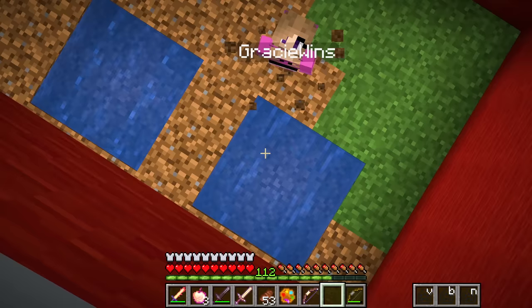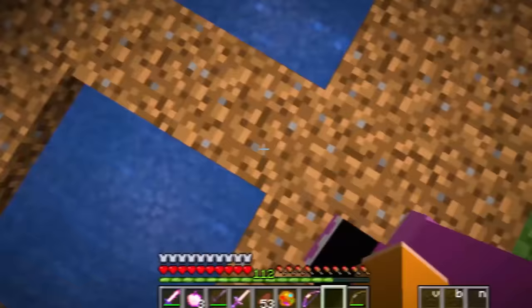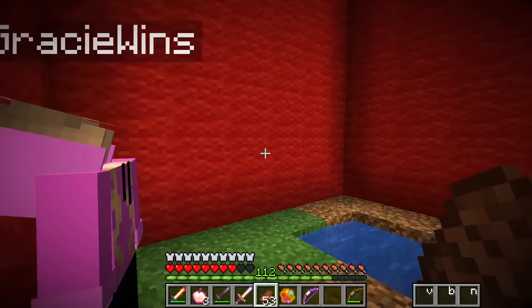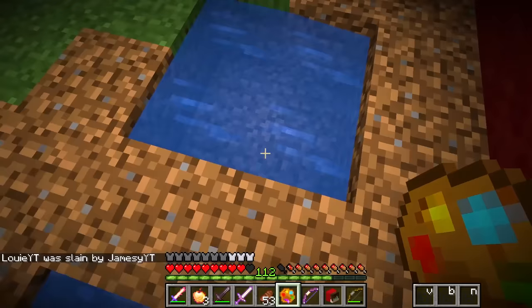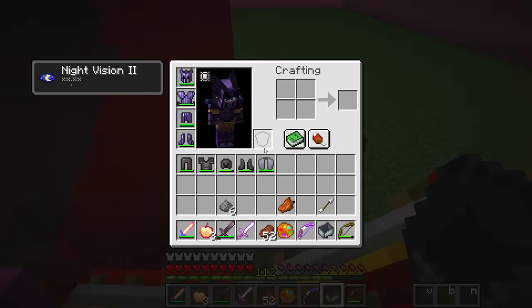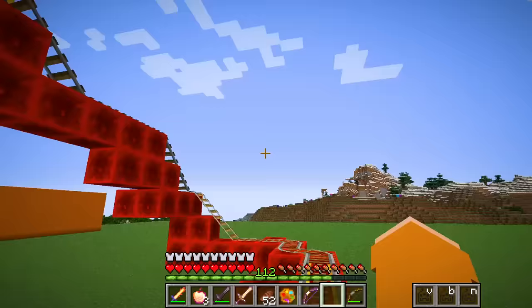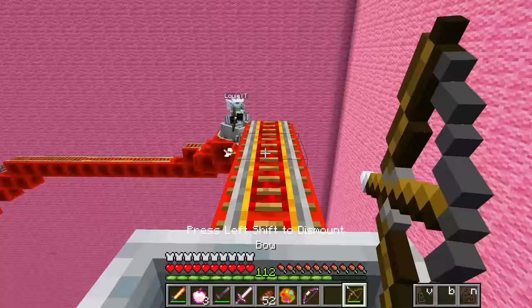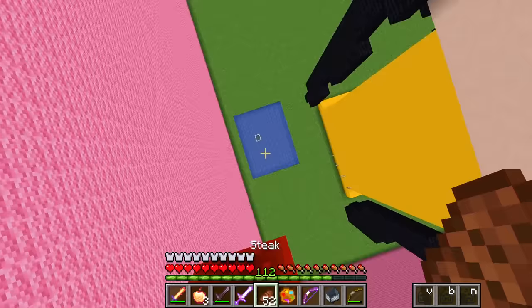Which pool do you want to jump into? Jamesy, what are you thinking? You should decide for me. I missed the pool - wait but you didn't even take any damage. I think I know which one it is but because you pushed me I'm not gonna tell you. I think it might be this one right here. Get him, get him! No - you deserved that. I knew it was this one because it has a weird flowing pattern. Well that's because I didn't put it correctly. Look, it's a roller coaster to my next build! Let's do it - I'm gonna go first. Oh it's so fast! You shot my minecart!